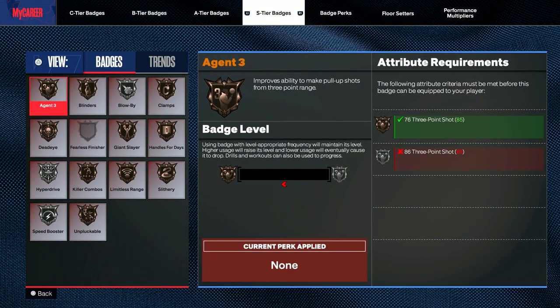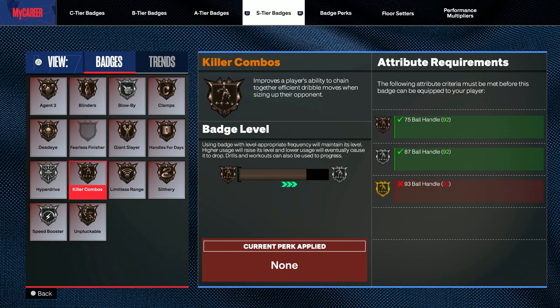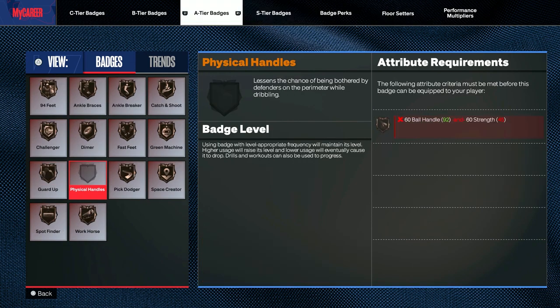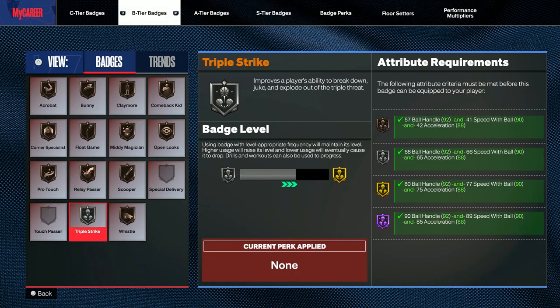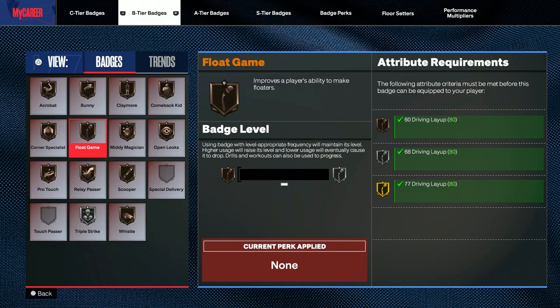These are the few badges that I have earned so far: Blow By silver, Hyperdrive silver, Speed Boost silver. Killer Combos is on the way to silver. And I also have Triple Strike on silver. I don't have a lot right now, but that just shows y'all what's possible. I'm going to show y'all some gameplay with these dribble moves — hopefully y'all like it — and then after that I'm going to show y'all the dribble animations. So let's head into it.